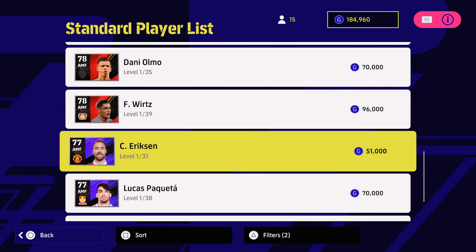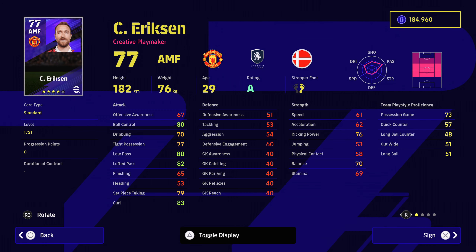For me personally, 51,000 will get you Christian Eriksen. And look at these stats: 80 for ball control, 80 for low passing, lofted passing 82, curling 83. He isn't the quickest, but it doesn't matter because his ball playing is superb. And he's got all the right player skills to create and find that killer pass: one touch passing, through passing, weighted passing, pinpoint crossing. Great stuff to have.